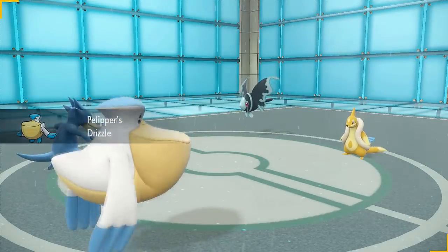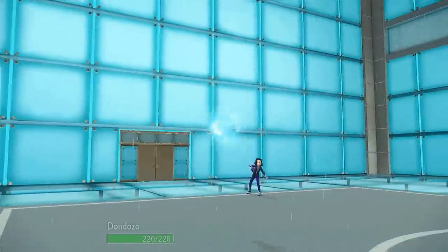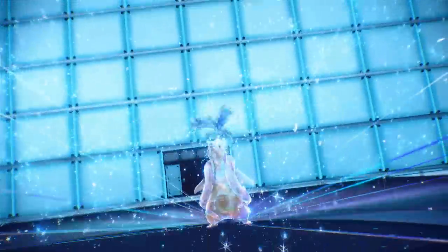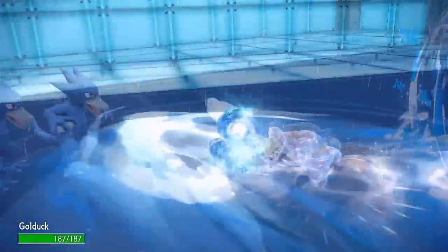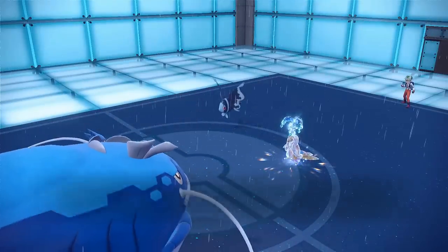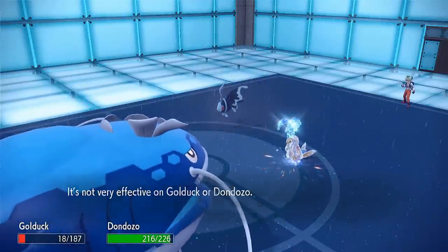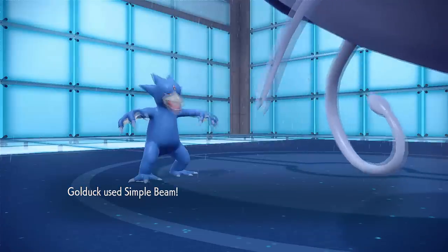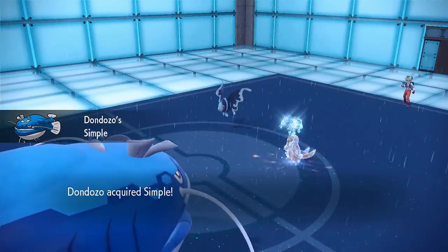My opponent is definitely within the 'I don't give a war' vibe — just using their favorites, and I can respect that. I switch out Pelipper, set up the rain, then switch immediately into Dondozo because I don't want to take a potential Wave Crash. They go for a Tera Water Wave Crash into my Golduck — this must be Choice Banded because look at how much damage that does. I survive because I'm a very bulky Golduck. They go for Icy Wind, Lumineon tries her best to be useful, but doesn't knock out Golduck.